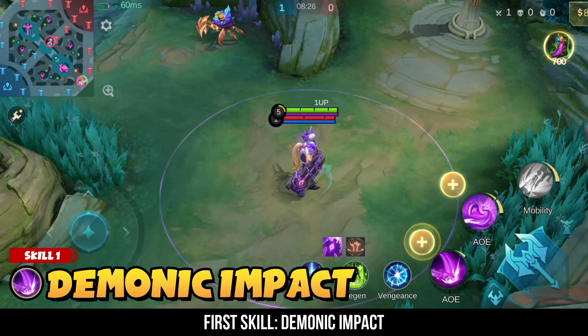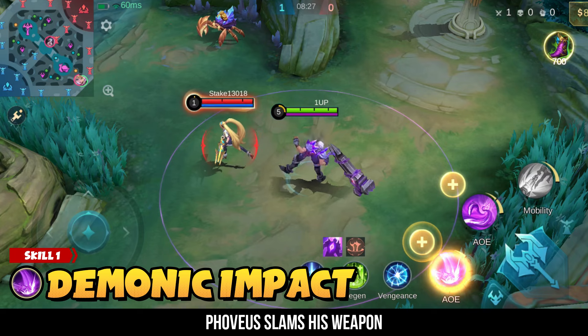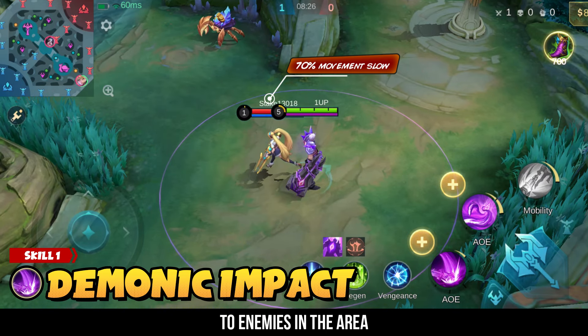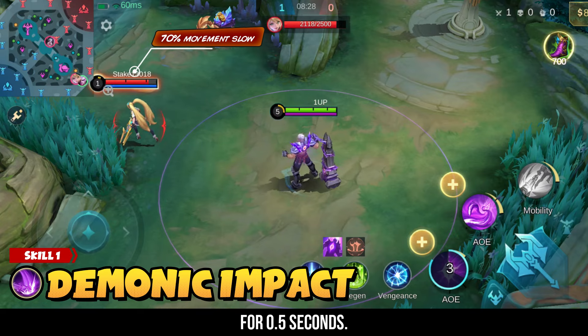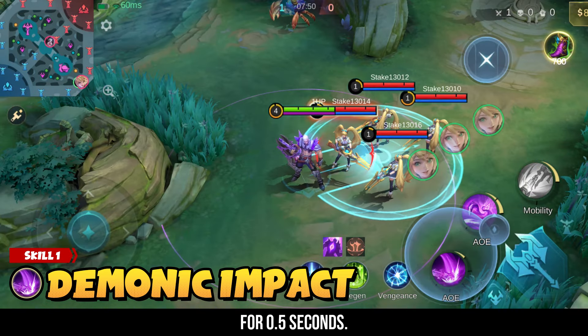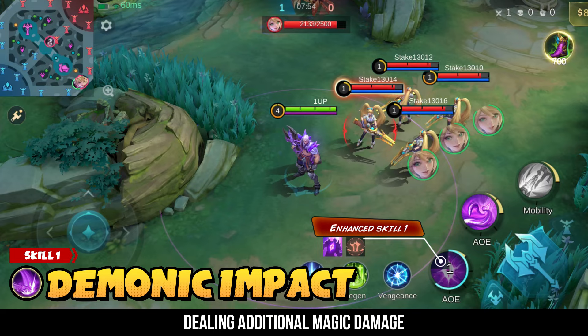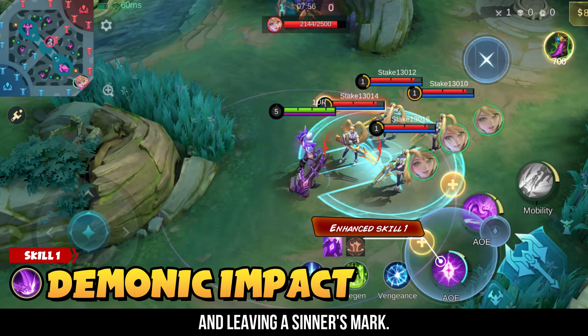First skill: Demonic Impact. Fovius slams his weapon into the ground, dealing magic damage to enemies in the area and slowing them by 70% for 0.5 seconds. If this skill hits an enemy, it can be used again, dealing additional magic damage to nearby enemies and leaving a sinner's mark.